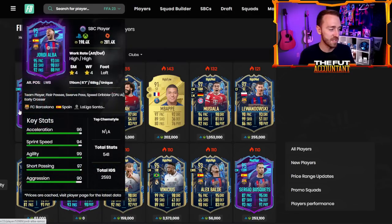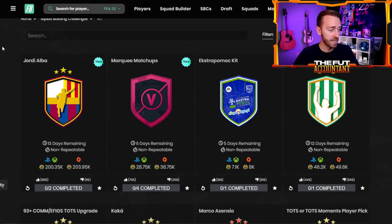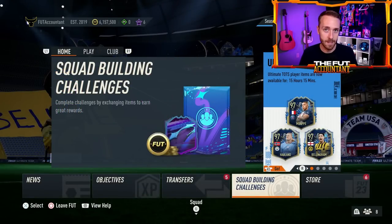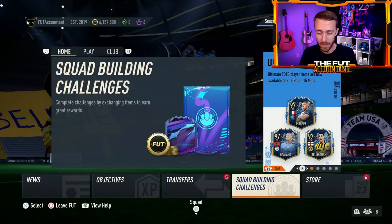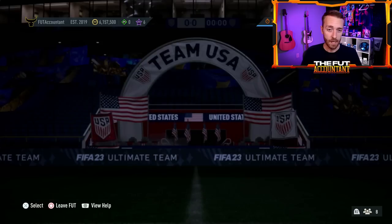It's a W end of an era SBC — cheap, fun to do, and a really good card. Fair play to EA for ending all the end of an eras with a bang. Still, we leave that hype train without a Zlatan and without a Benzema, which maybe we're going to see as part of Shapeshifters — and we'll look at the potential of that a little bit today.